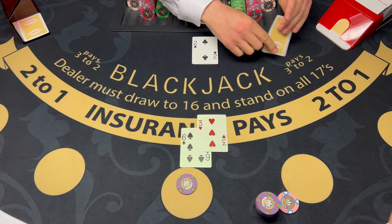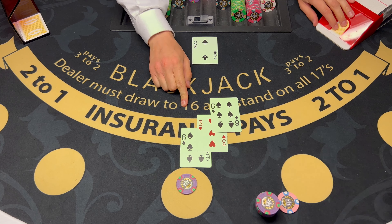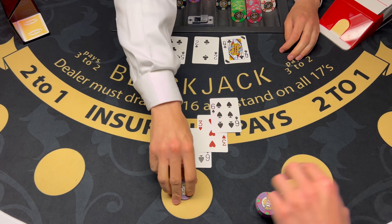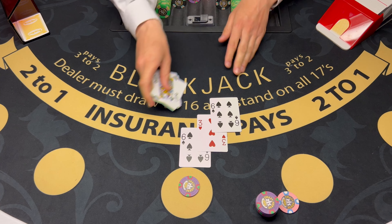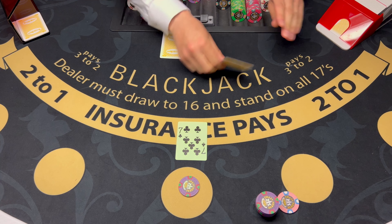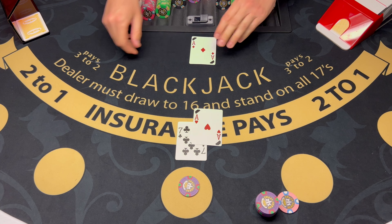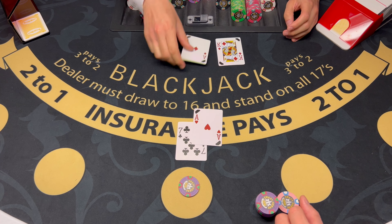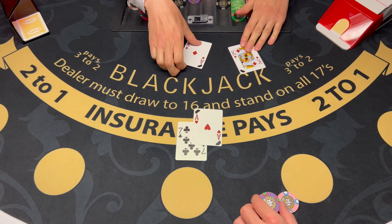First hand comes out: 9, 15, 12, 17. Insurance? No sir. Dealer has blackjack. Terrible.